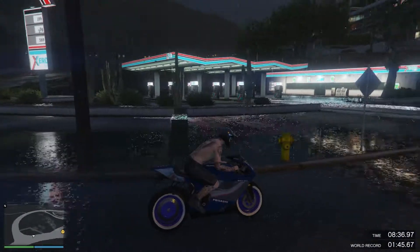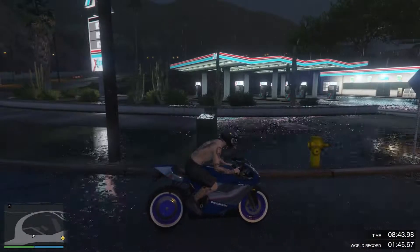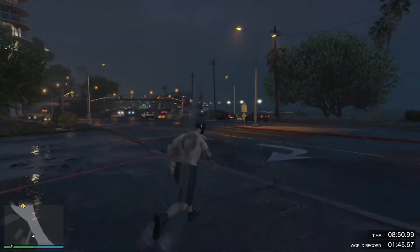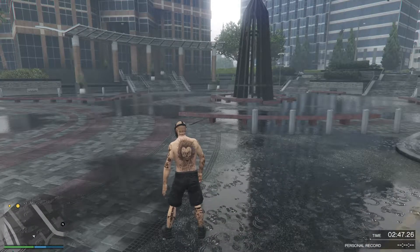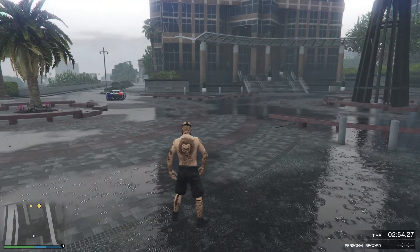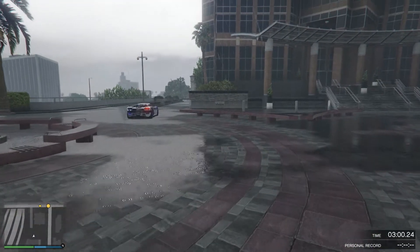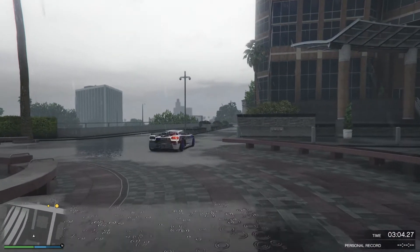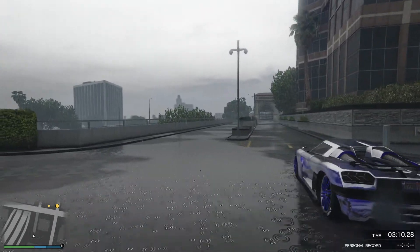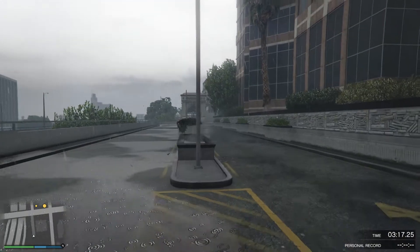So this is how the rain looks during the day. Let's go ahead and put it in first person so we can get a closer, better view of the rain. Keep in mind that your character walks extremely fast in first person so you have to kind of tap or nudge. As you can see, the raindrops still look more authentic and the rain on the ground looks more authentic and realistic as well.